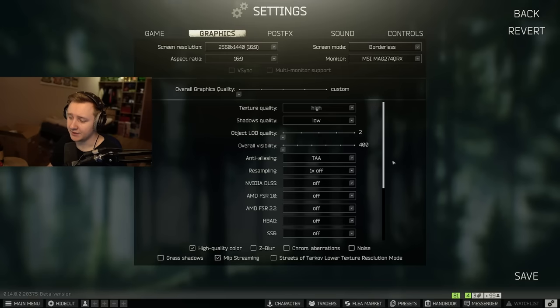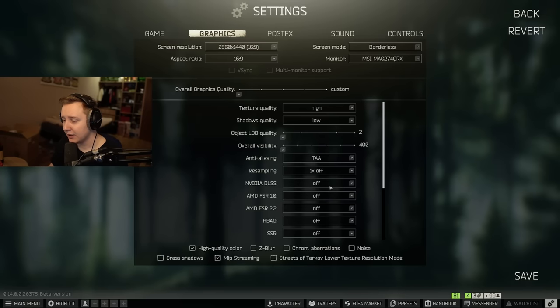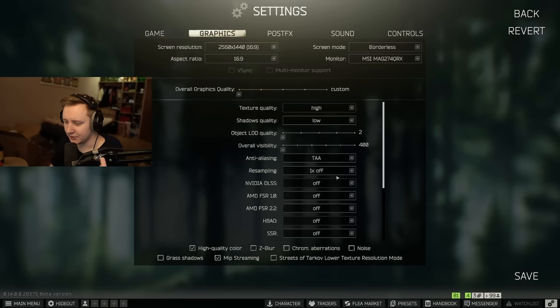Anti-aliasing is personal preference. If you like a sharp image, turn it off. If you like smoother edges, use FXAA or TAA — I personally use TAA. Resampling increases or decreases your resolution. You should generally set it to 1x and use the resolution selector if you want to change resolution. Resampling should always be on 1x.